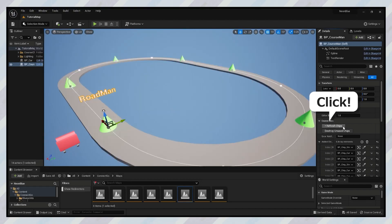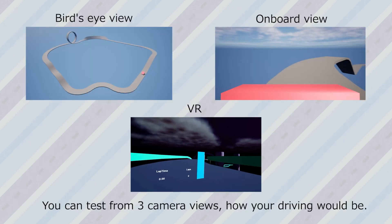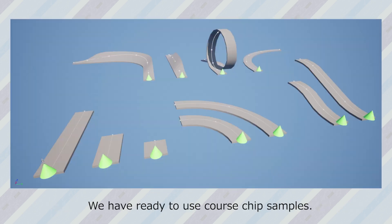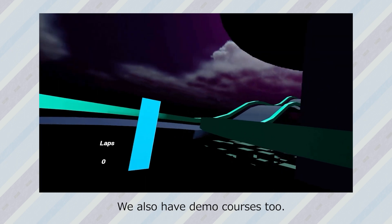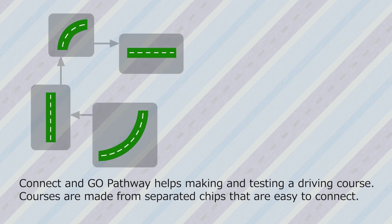Next is the Connect and Go Pathway, which helps with making and testing a driving course. Courses are built from separated chips that are easy to connect. Normally £28, on sale for £14. Features include course chip samples, vehicles that move along the course, demo courses, three camera views (bird's eye, onboard, and VR), driving with throttle and braking, autopilot, course settings for starting position and looping, exporting to another level, and merging multiple courses. There are 49 blueprints; it is not network replicated, and currently only works on UE 5.1.